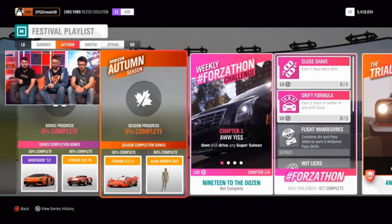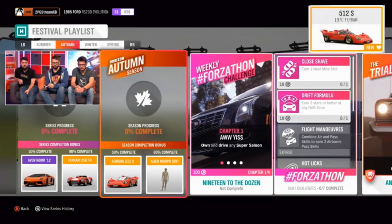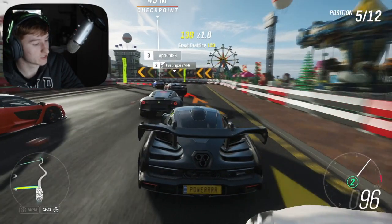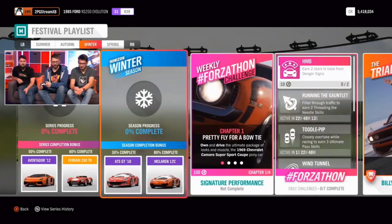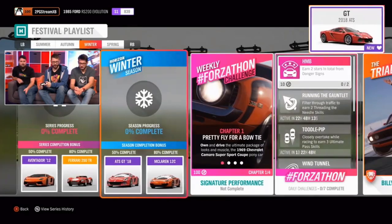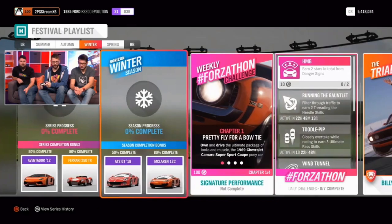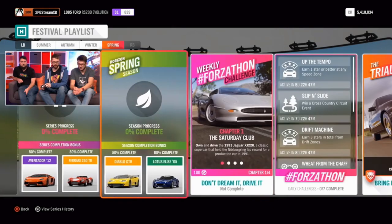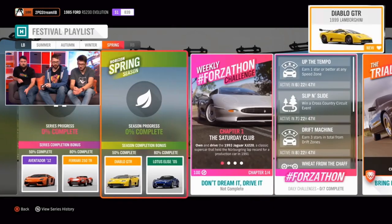The second week, which is autumn, at 50% completion you'll unlock the Ferrari 512S — a new car you can see on screen. At 80% completion, the Alien Morph suit. The third week, which is winter, at 50% completion you'll unlock the ATS GT 2018, another new car this month. At 80% completion, the McLaren 12C.